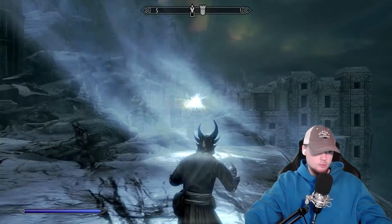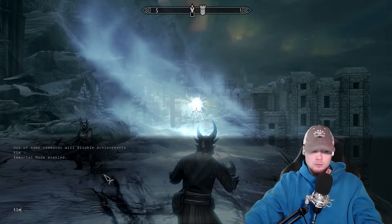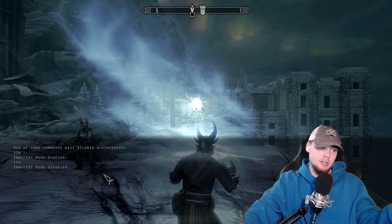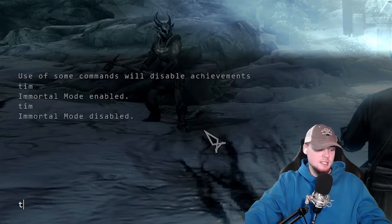So let's go ahead and turn off immortal mode. This stands for toggle immortal mode, so you don't have to press any numbers or anything — if you type T I M again, it turns it off. Now we're going to toggle God mode, which is T G M.